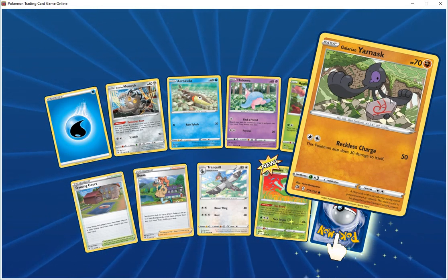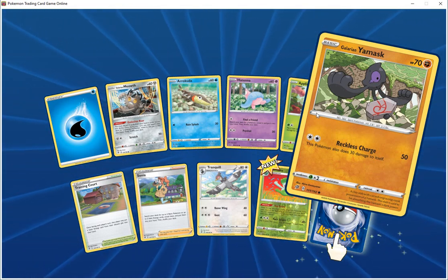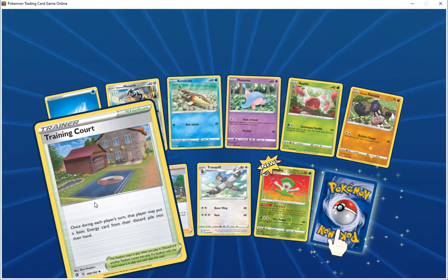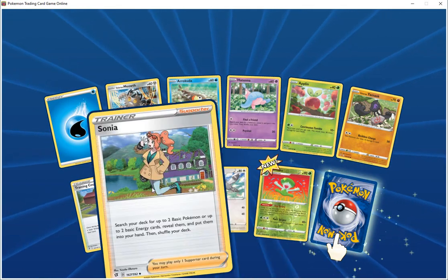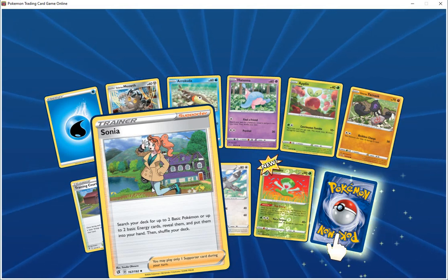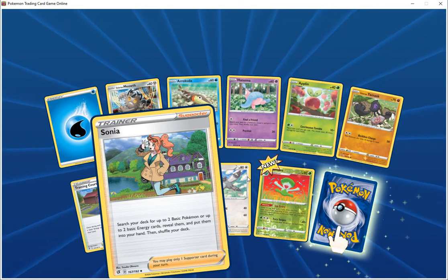Trainer stadium trading port — once returned during each player's turn, put a basic energy from their discard pile into their hand. Trainer supporter Sonya — search your deck for up to two basic energy cards and put them into your hand, then shuffle your deck.